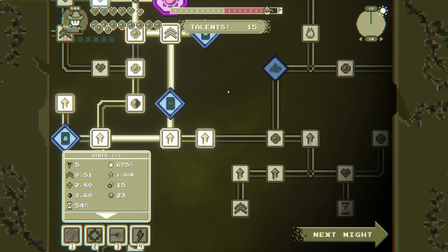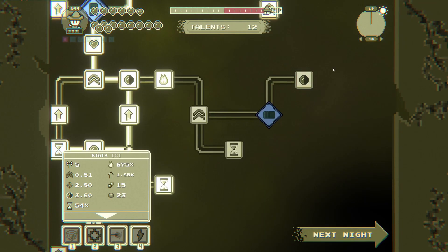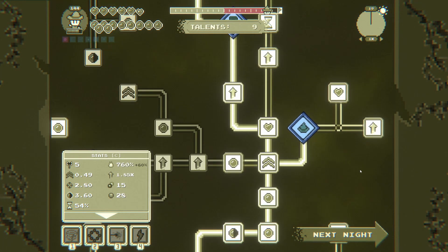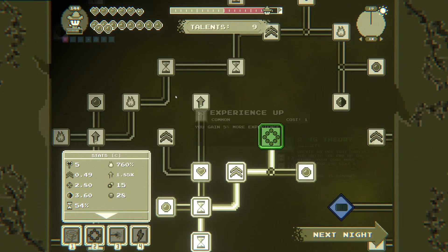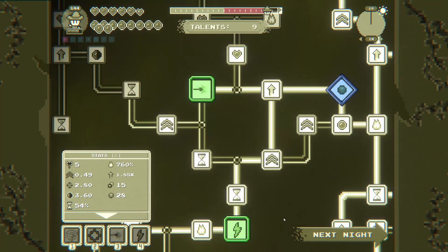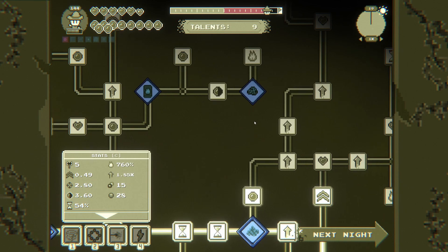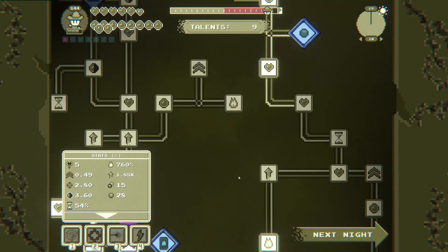This is the last run — do we spend all our points? Probably not because you gain more levels anyway. We've got another hat somewhere that we can get to. We don't need to go crazy. Alright I'll just go down and get what I was going to get down here.